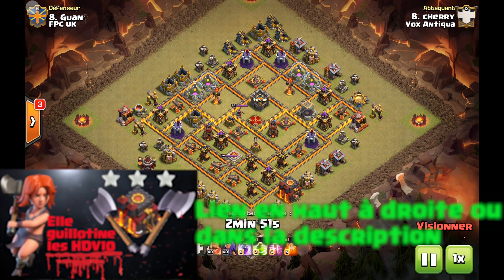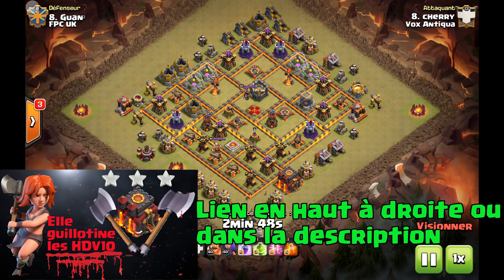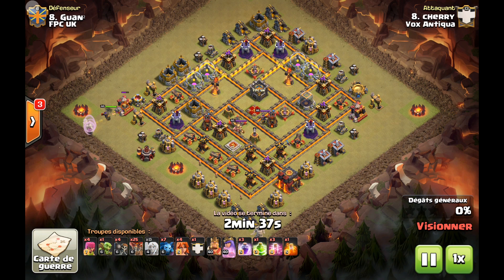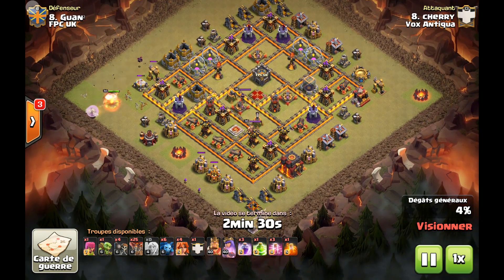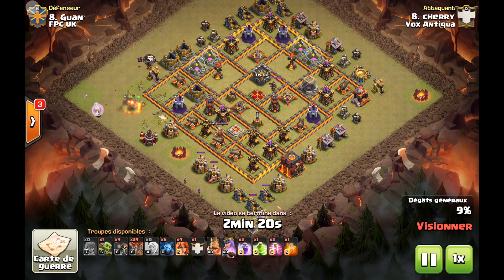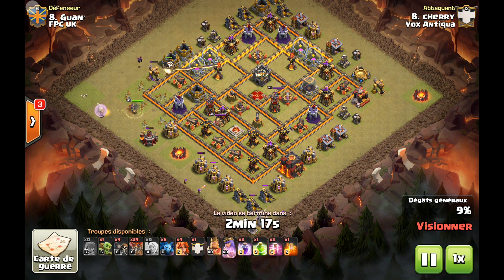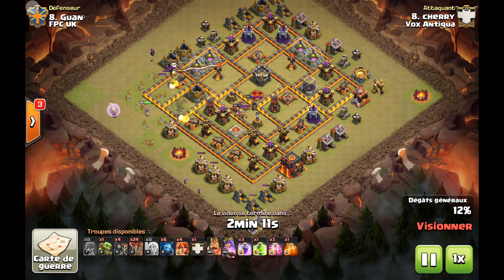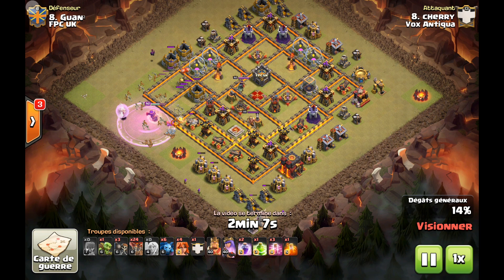Toujours avec la compo AQH Mobile, on va voir ici que dans les camps militaires il a 4 valkyries. Ces 4 valkyries vont jouer un rôle important. Il n'y a pas de golem, pas de mollusse, pas de bouliste dans le camp. Dans le château de clan il y a un seul mollusse. 25 ballons, 4 valkyries, AQH sur la pointe Est du village, en déblayant avec les serviteurs en haut pour diriger la reine vers le bas.